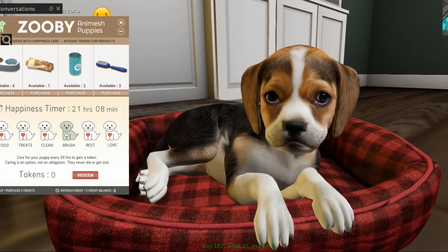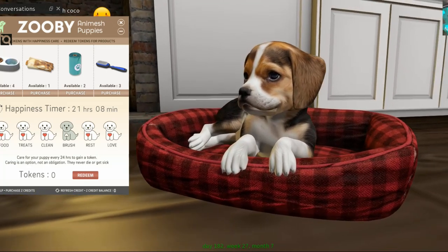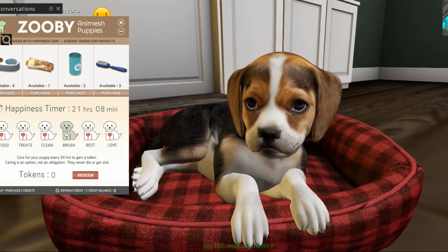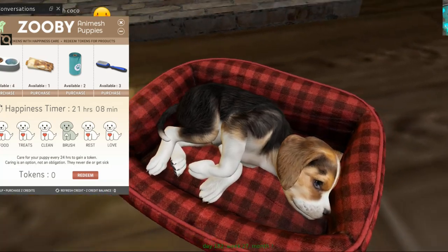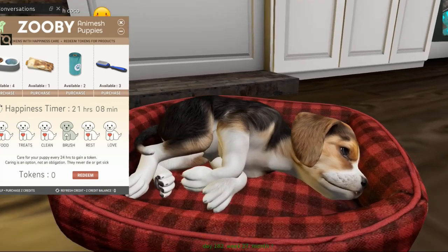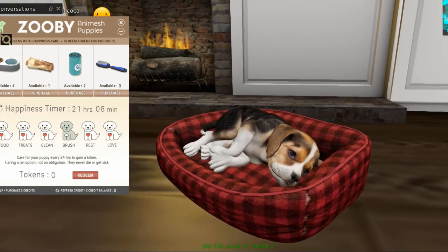So guys, meet Coco — she is a beagle. I love her. I love the textures that Carrie has done; she's really, really done a great job on the puppy textures.